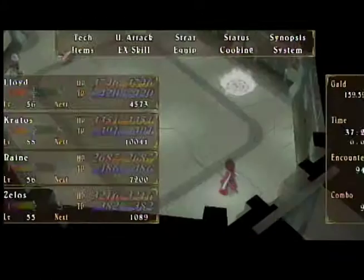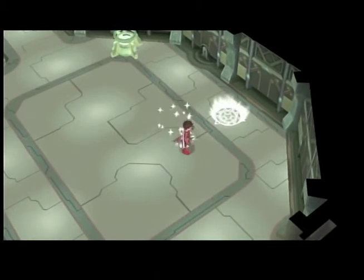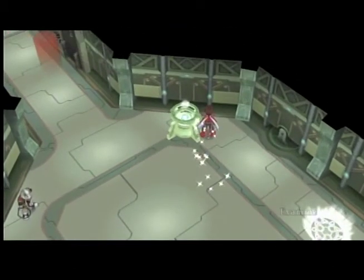We're going to start off by using a Holy Battle so we don't run into enemies. There's another save point here, which seems kind of redundant since there's one right outside.